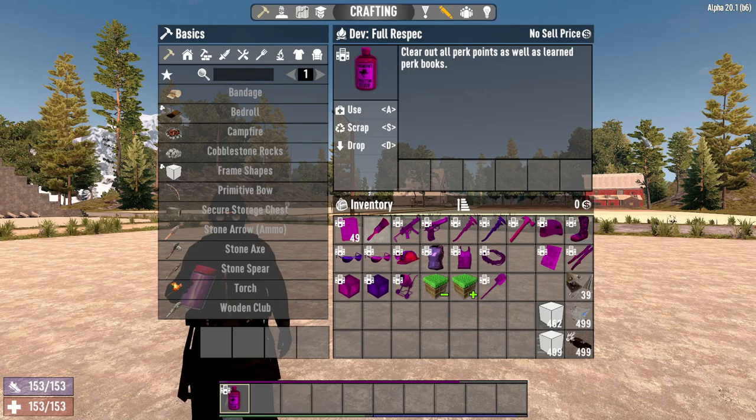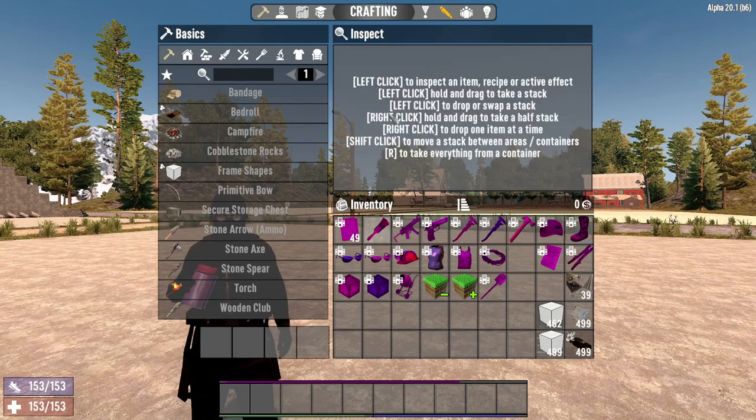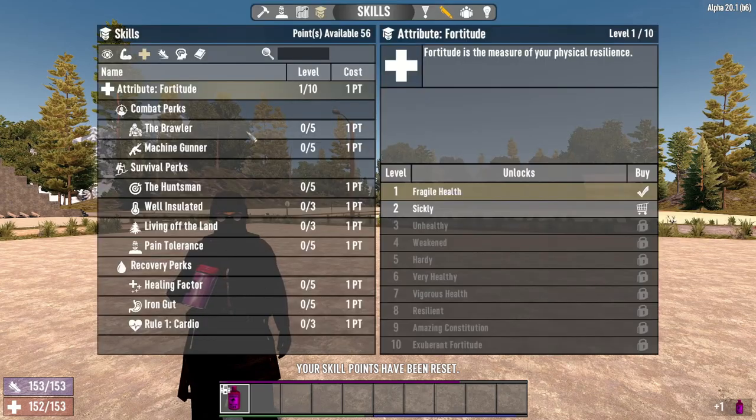An item handy for YouTubers is the dev tool FullRestSpec. It clears out all perk points and learned perk books while known schematics are retained, allowing for the testing and experiments needed to bring you these kinds of videos. We can see how adding points and learning books can affect the survivor's performance — for example, 5 levels in fortitude with living off the land maxed out are added to your bank, and then all reset.